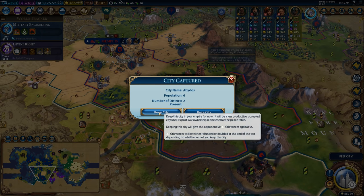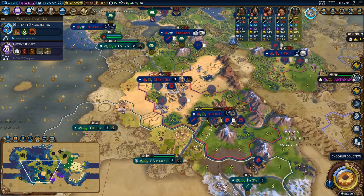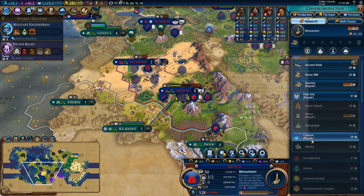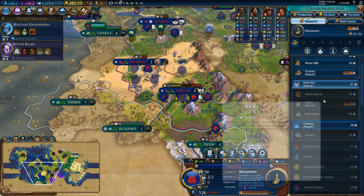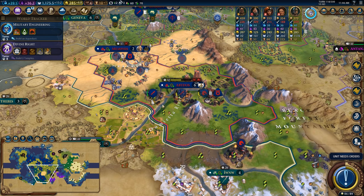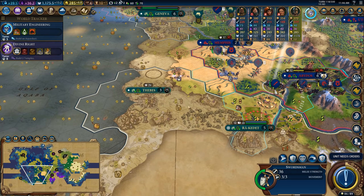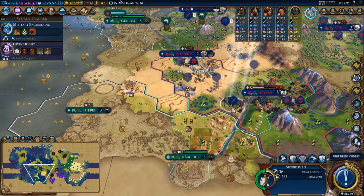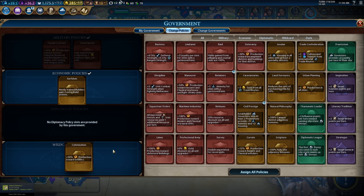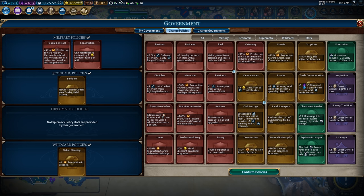I'm also going to keep this city — it's 50 grievances, which hurts because that's going to upset the rest of the world, but at this point I've already upset the world to the point where it's impossible. We'll get to work on basic repairs on things that matter — granary and monuments are important. Take a moment to heal up some units and then I think we're going to swing west to take out Thebes so we can isolate Rack of Death from its supply of cities.